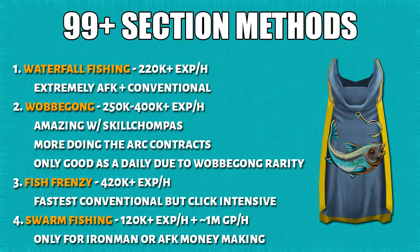Let's get into the 99 plus section covering the best methods to 120. Waterfall fishing is the best AFK conventional method. Wabagongs are amazing with skill chinchampas and even better with arc contracts. Fish Frenzy is very fast but extremely click-intensive. If you're an Ironman or want an AFK money-making method, swarm fishing is a solid option.